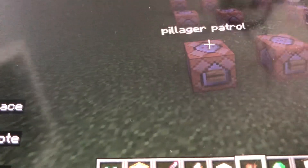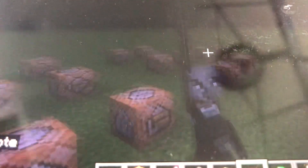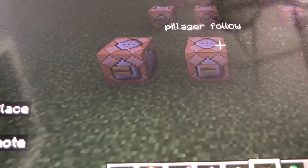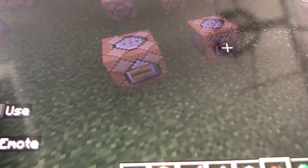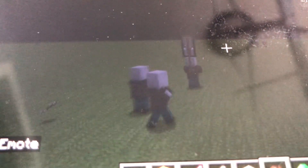Now let's do patrolling. The pillager is just randomly walking around the world. You do that — you see there's the captain and he's walking really slow. Now let's do the pillager follower — they will follow the pillager captain. Now let's do the vindicator. Press that button and he should walk really slow. You can get as many as you want and they should follow the lead captain.